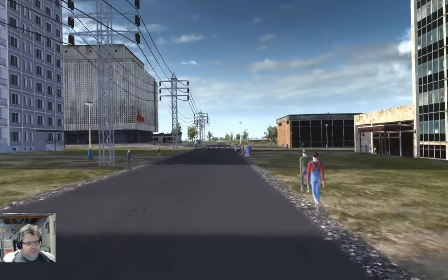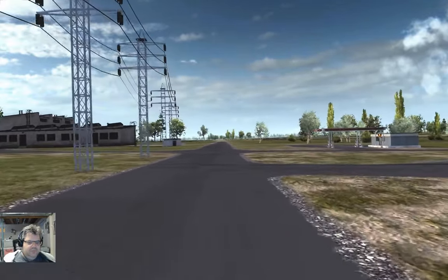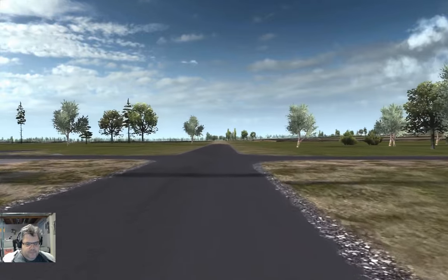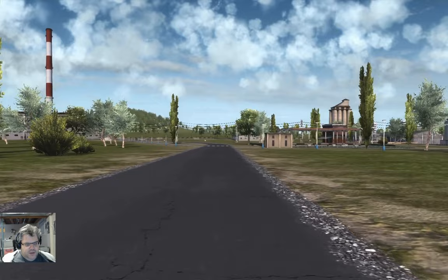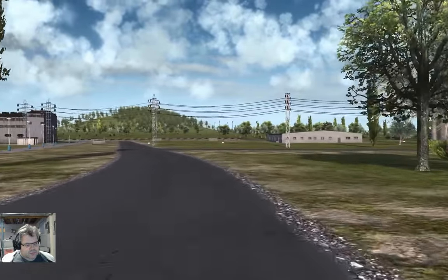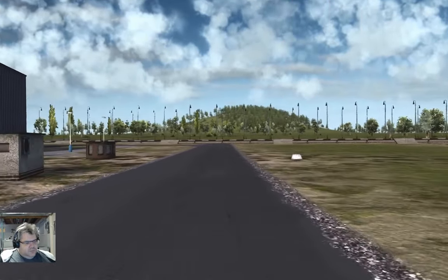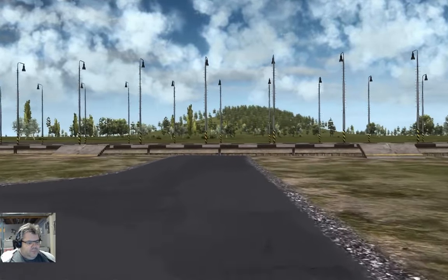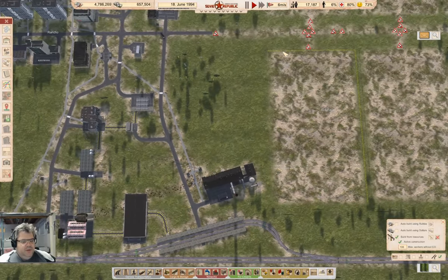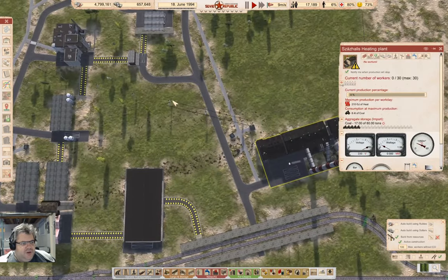We've got people going back and forth here. We come down here — that's not a terrible path. And here we go — that's coal in the heating plant. Now it should start asking for workers.